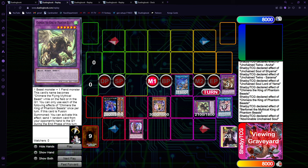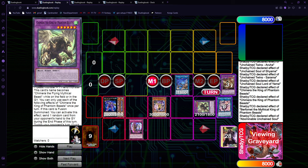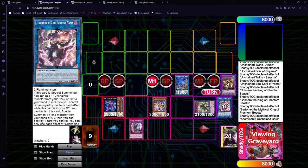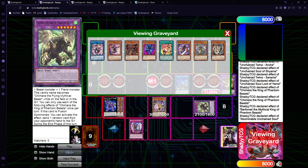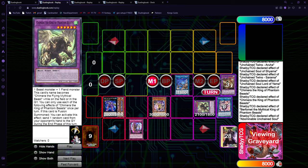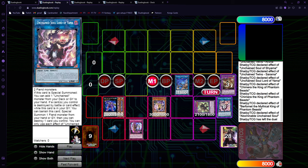The cool thing about Chimera is that it's basically Yama — it just revives a fiend from the deck. So you can, on demand, revive whatever you want. It's Yama, but you don't have to trigger it with destruction; it's just a quick effect, which is really, really nice. So yeah, this is combo number one.